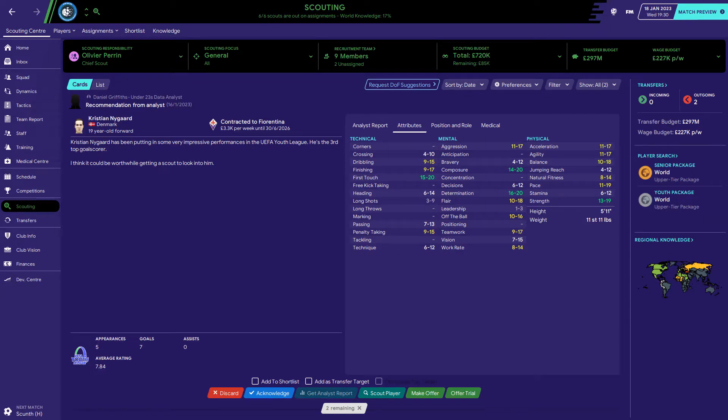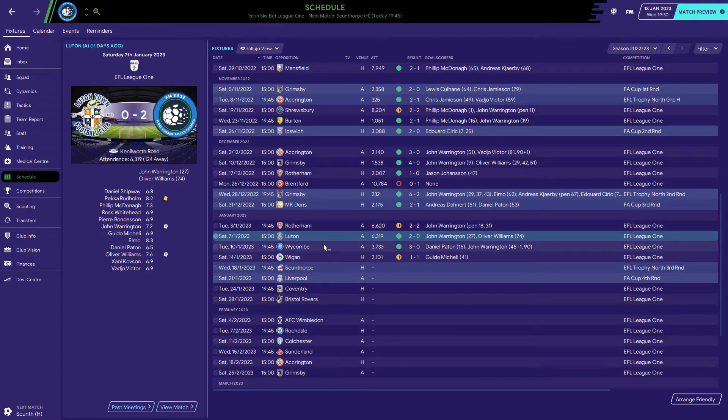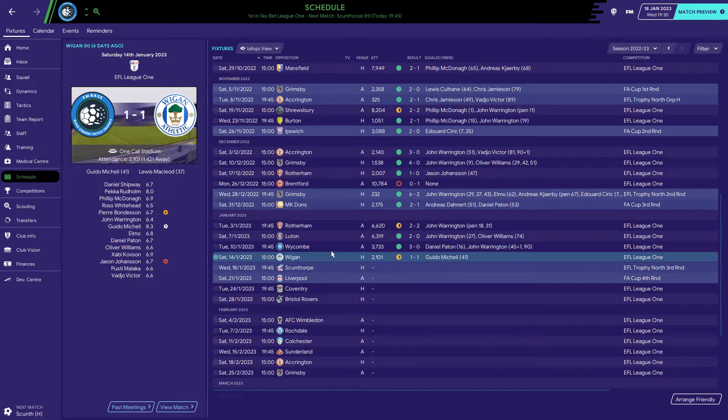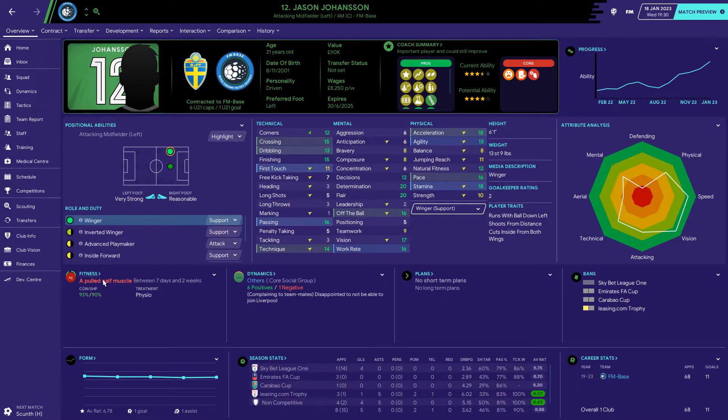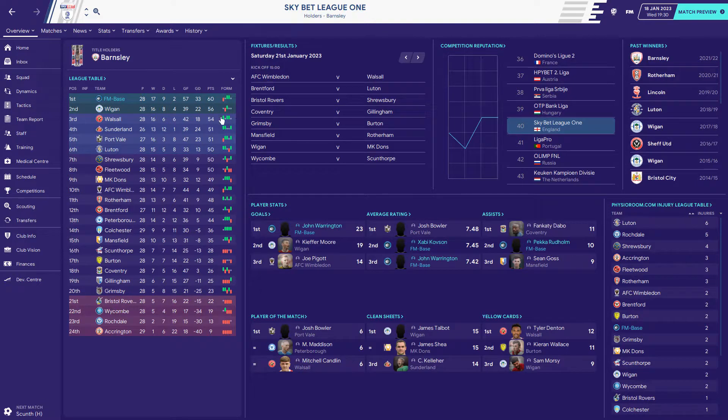Hi guys, welcome to FMBase episode 37 and our cup double header for Scunthorpe and Liverpool. Let's take a look at how we've done in the last 3 games. Beat Luton 2-0 with Warrington and Oliver Williams scoring. Then Warrington got two and Paton one to beat Wickham 3-0. Before McKetley scored to help us come from behind and draw 1-1 against Wigan. We're now 4 points ahead of Wigan and 10 points clear of the relegation zone.